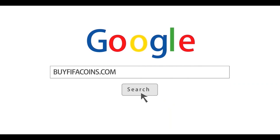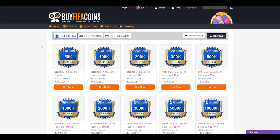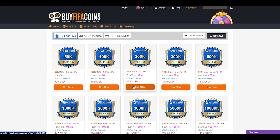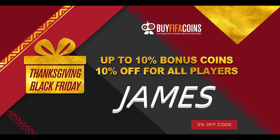If you want FIFA coins, head to buyfifacoins.com. And when you get to the checkout, make sure to use code James to get yourself some FIFA coins.